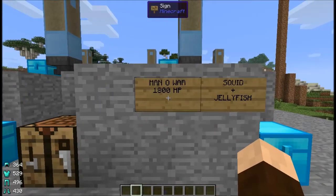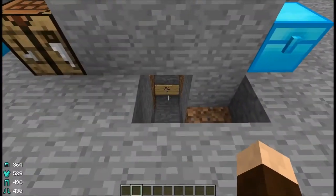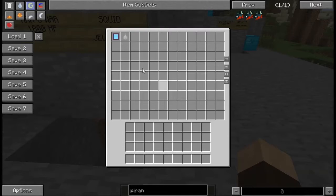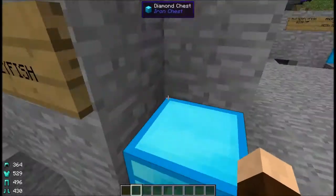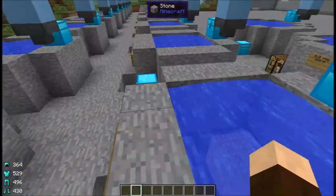Same thing with the man of war — it is 1,800 hit points, uses the squid and the jellyfish. No fish oil, no fish meal. They like the cold and normal temperature, and produce the destruction droplets.